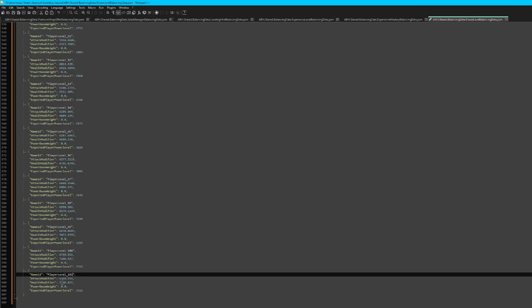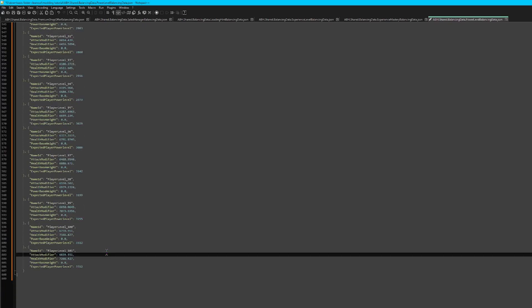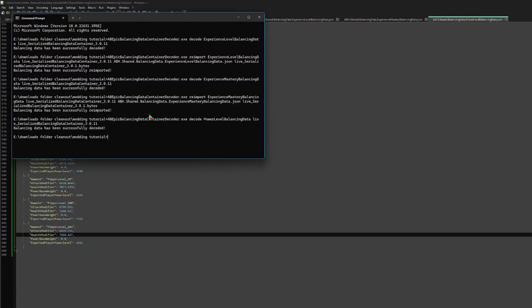Here we're going to change the power levels of each stat to be approximately 100, going a bit higher for the new level, making sure to stick with the pattern of all the others. And now we're going to reimport power level balancing.